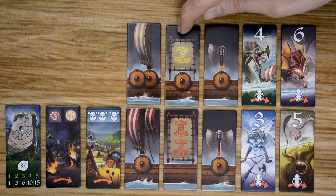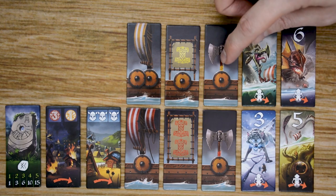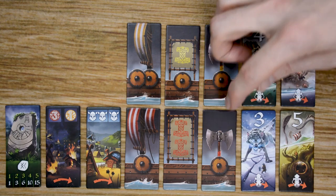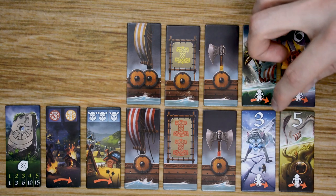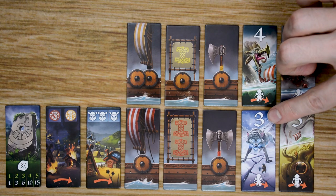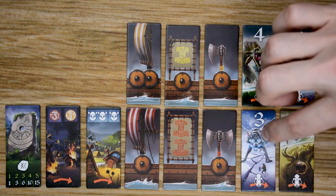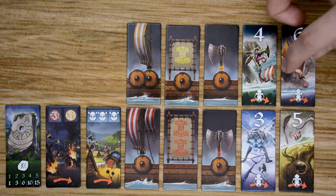Malnir tiles are going to give you bonus points at the end of the game based on the number of Vikings you have multiplied by the number of Malnir tiles you have. So if you have a 2 and a 1, you'll multiply each Viking in your ship by two points for one and one for the other, and you can combine them as well. Weapon tiles will show either a single-bladed axe or a double-bladed axe, and these will help you fight monsters throughout the game. Each monster has a number of points at the top and must be passed — you can never stop on a monster tile.